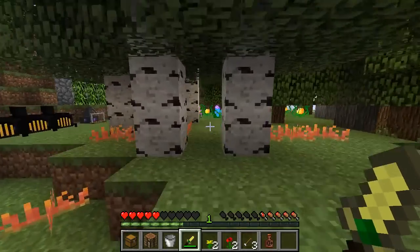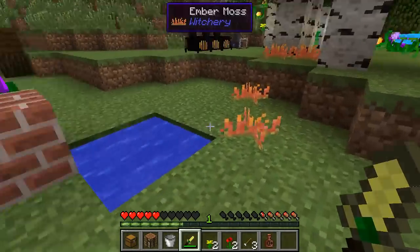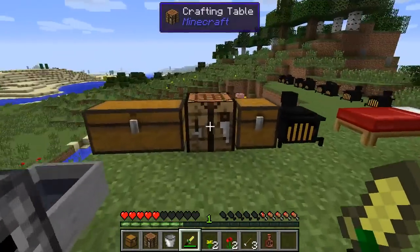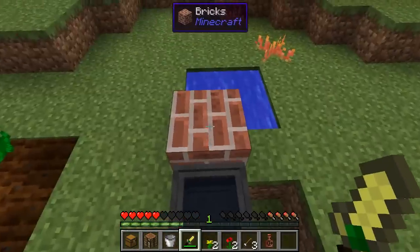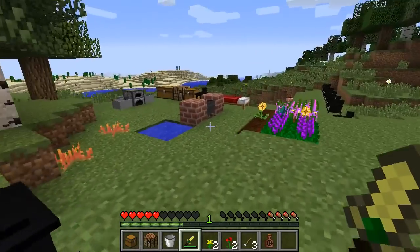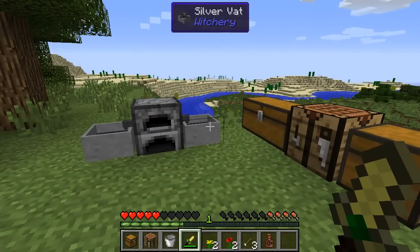Now that we've got to this point, you actually have the ability to make that wool of bat and then the fire protection poppet. So for this episode we covered the silver vats, the distillery, poppets and how to get the athame. In the next episode we're going to start talking about the next logical progression — circle magic. Thank you very much for watching, stay tuned for the next episode. Until then, A.Stocky out.